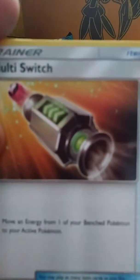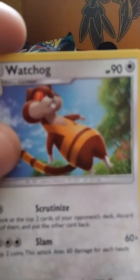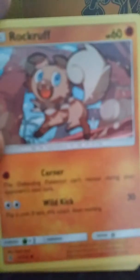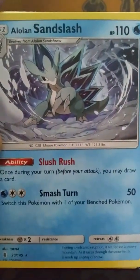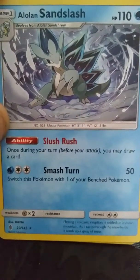Litwick, Club Fairy, Tentacool, Castform, Gothita, reverse Machop, and Victini — the Victory Star one from Black and White, where you can re-flip for attacks as long as he's on your bench, or active if you need to. Multi Switch, Weepinbell, and a Watchog.